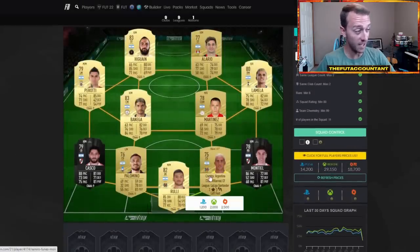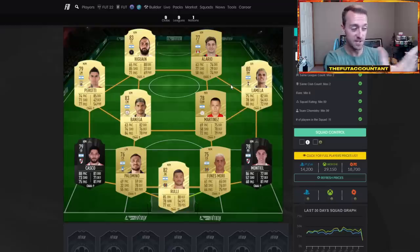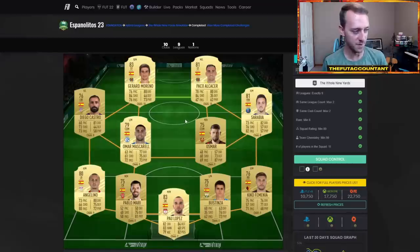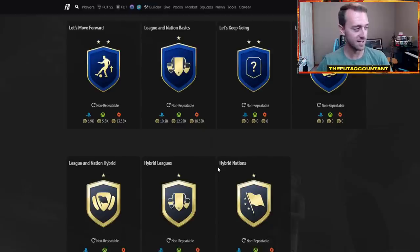I traded with Argentine cards too — Funes Mori — a lot of center backs and right mid/left mids, because it depends on the positions and the formation of the SBC. That's trading method number one: trading with SBC solutions, finding the ones that are not the most expensive on Footbin and doing easy price comparisons. People are blindly following the cheapest solution, but the card is actually more expensive than shown. You can also look at other SBCs — not just Hybrid Leagues and Hybrid Nations — but the beginning SBCs as well. Trading with gold rares, non-rares, and silvers is my number one method.